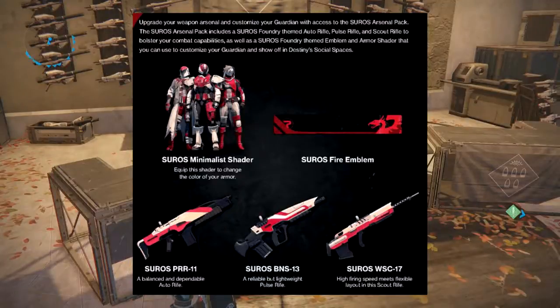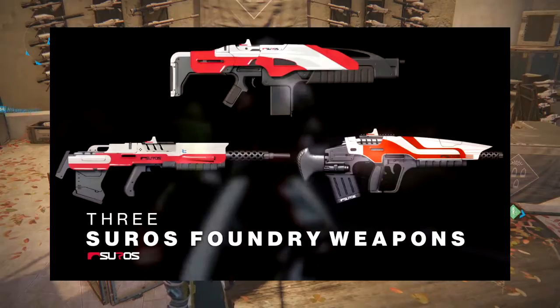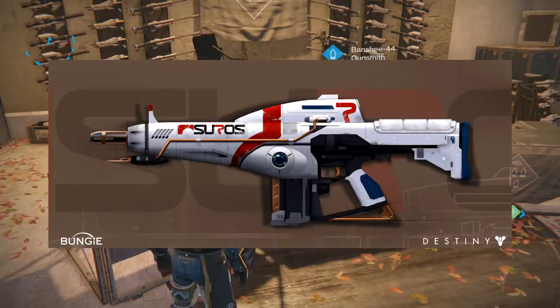Here's the arsenal pack that you can get for pre-ordering, which comes with an emblem and shader. I have pre-ordered so hopefully I'll be getting these. We've got the pulse rifle, auto rifle, and scout rifle. The scout rifle looks interesting — I haven't seen much gameplay with it. The auto rifle's pretty cool too. Here's another picture of all three up close.